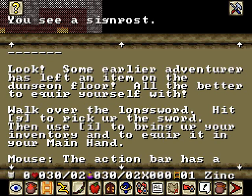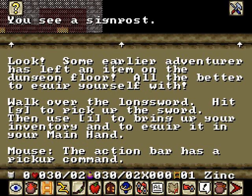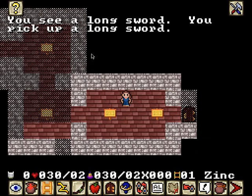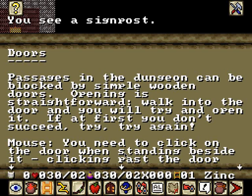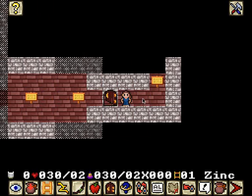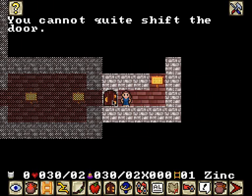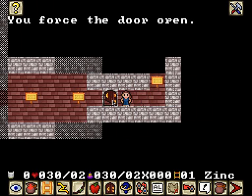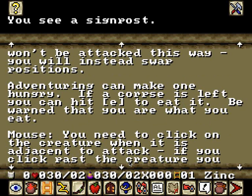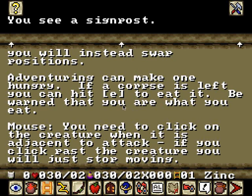No diagonals confirmed. Picking up stuff — hit G to pick it up, or just click it and you simply get it. Doors: walk straight into them to open, or click on the door while standing beside it. There's a close button too if you need it. Combat: attacking is done with the equipped weapon. Adventuring can make you hungry — if a corpse is left you can eat it. Be warned that you are what you eat — NetHack style.